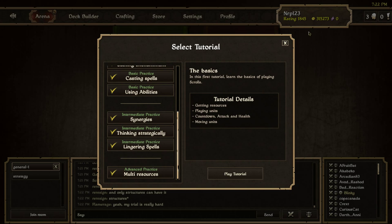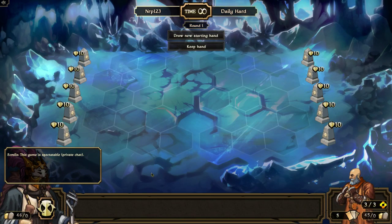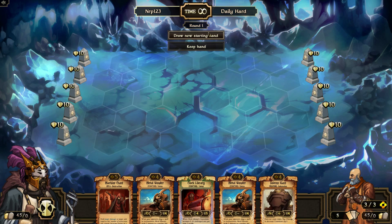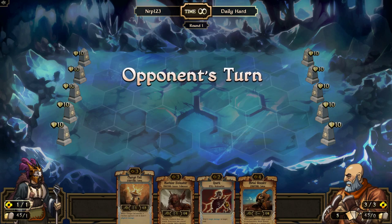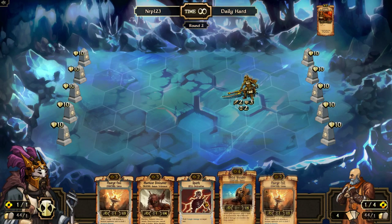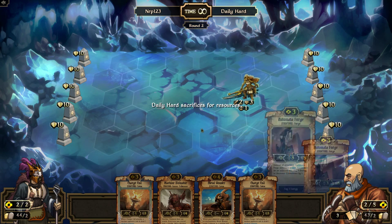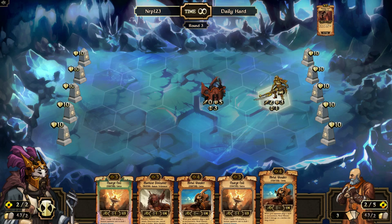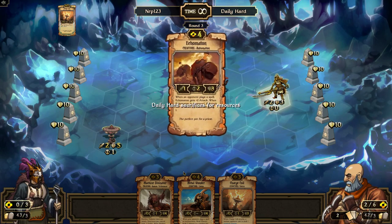I already did all the tutorials. Let's see — metal wonders will stop the AI from playing spells. I don't fully understand how to do this, but double charge coil sounds like a plan. I could have just sparked that forge for him. My charge coils are gonna be pretty healthy. I think just one metal wonder is gonna be enough for my opponent to stop playing spells, knowing the AI and its weird antics.